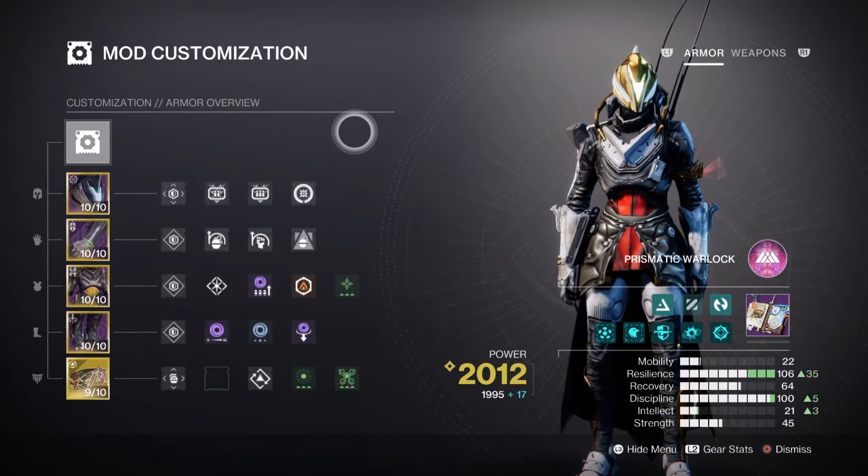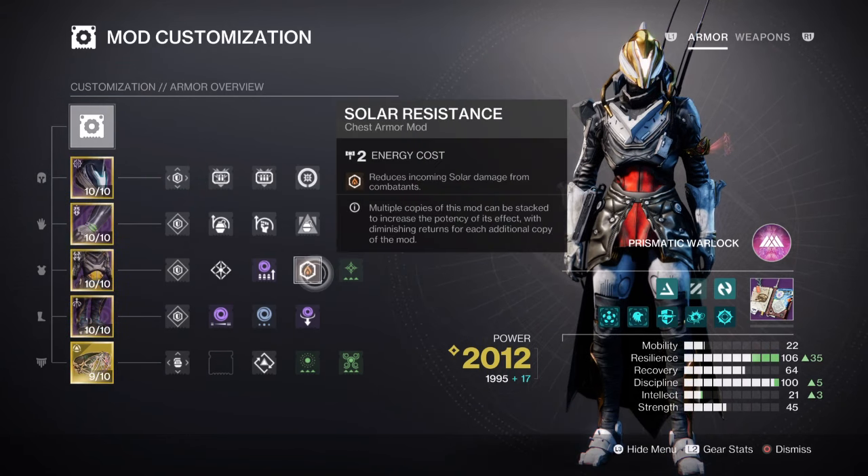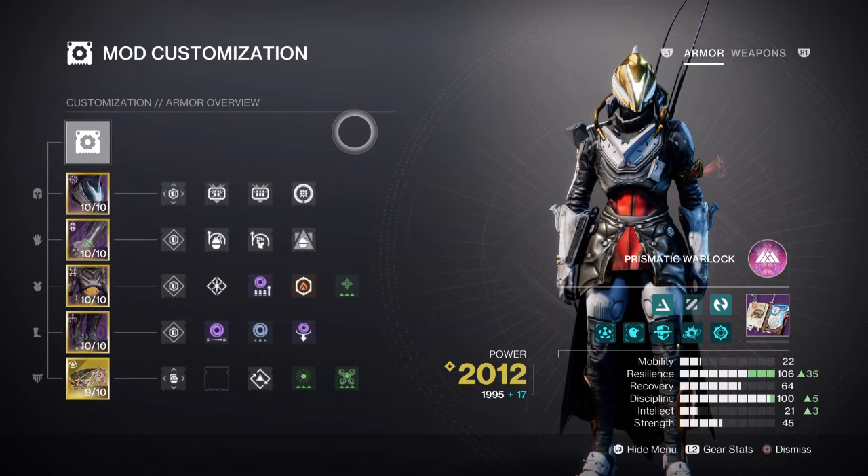For mods and stats, we have both Resilience and Discipline as our top priority. Resilience is at tier 10 for a 30% damage reduction. I've added a Solo Resistance mod for this week's Nightfall, but this can be swapped depending on the enemies you face. Fists of Protection is also good if you have the rune to apply it. Discipline is at tier 10 for a 1 minute 1 second cooldown via Storm Grenades. Storm Grenades have a much wider AoE radius compared to most grenades, which makes them useful for clearing out or disrupting large groups quickly. Applying Dominance to the build will grant our Arc Grenades the Jolt effect, which will greatly enhance the already powerful grenade.